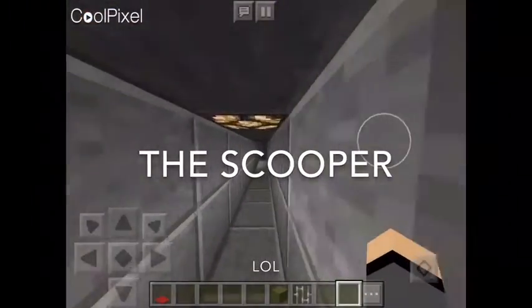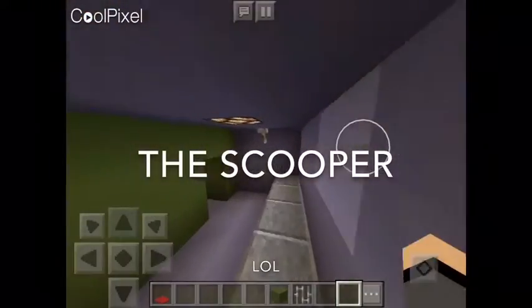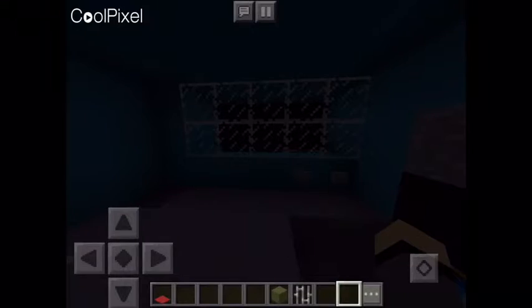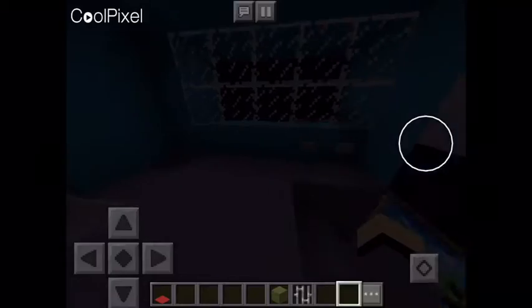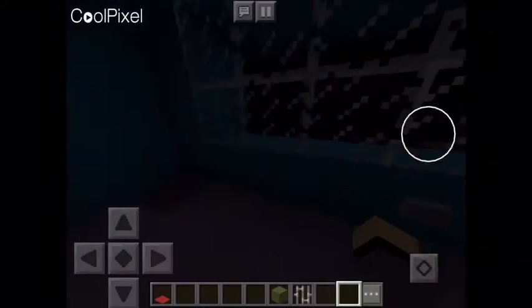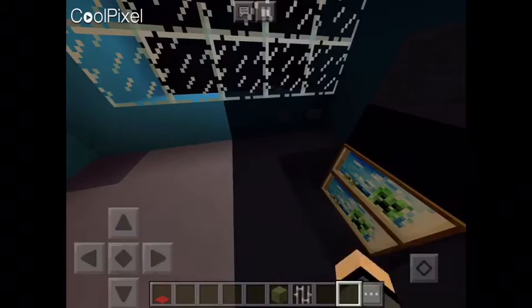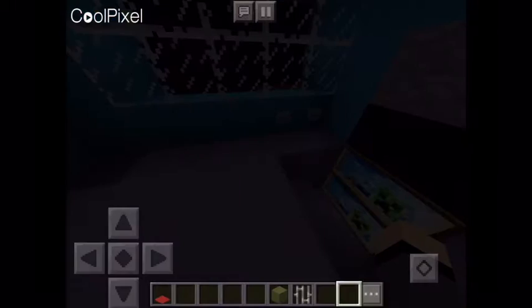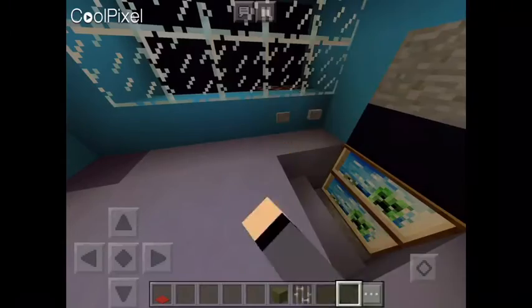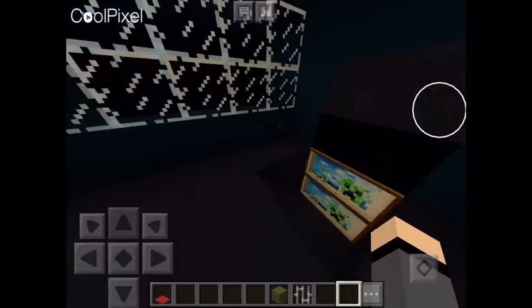There's one more room I have to show you, so I'm going to show you that now. And then after that we have Circus Gallery. This place doesn't look like much, but as you know from the game, the camera lights do kind of run out of battery, but you can still kind of see it.